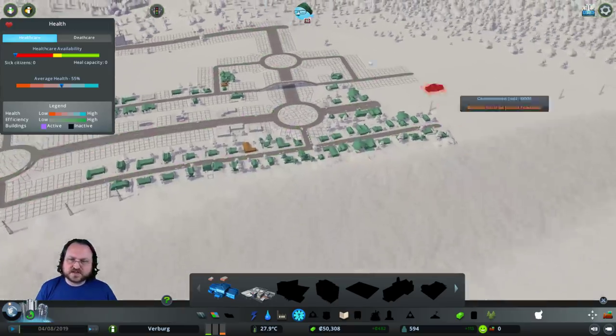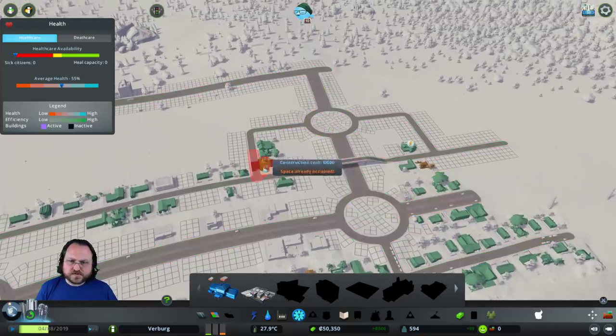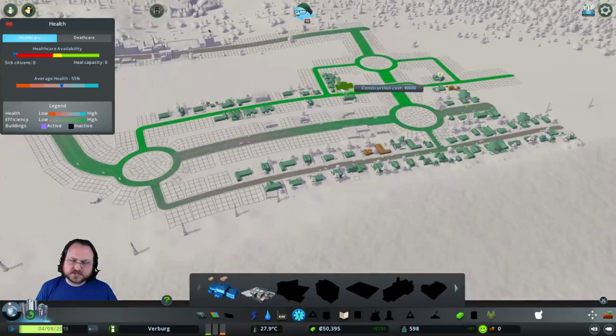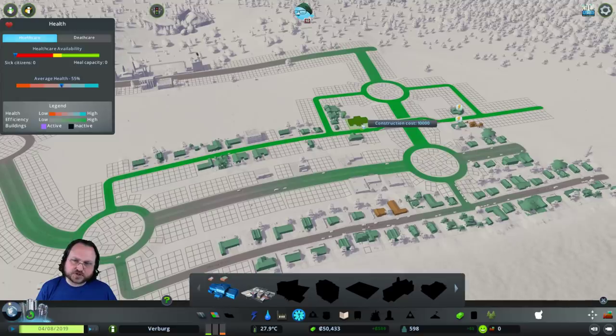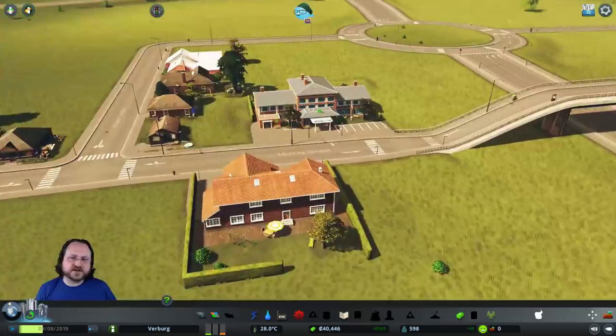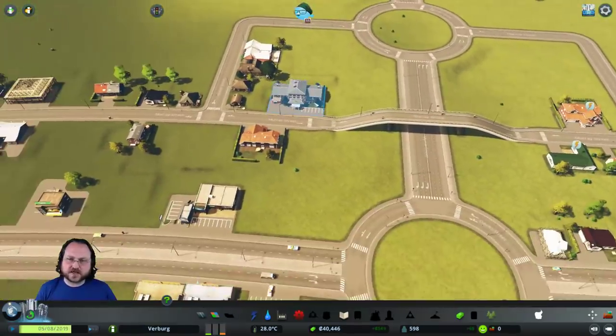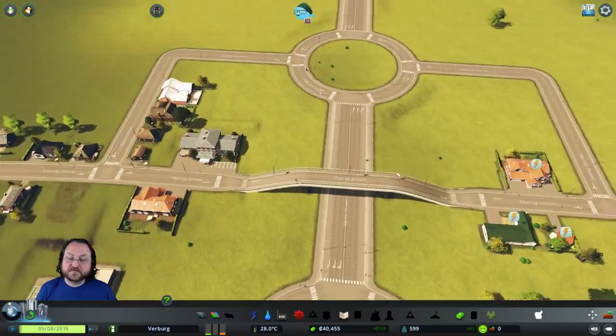Let's go with the older looking buildings as much as possible - that vibe. We'll build a clinic. I think I'm going to build it like here, so it's just behind the block behind the commercial area and at the start of the residential one. You want to have your clinic in your main commercial area, just a little off, although it's a little harder to get to because of this bridge.